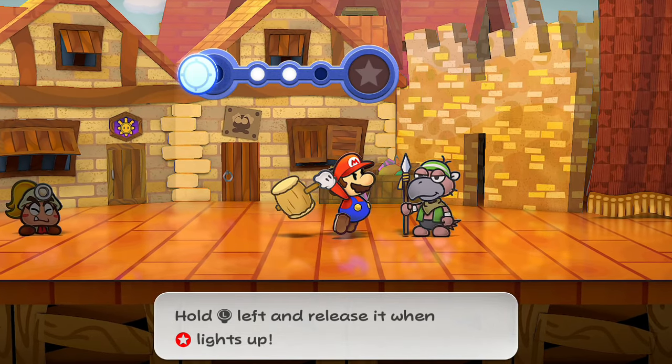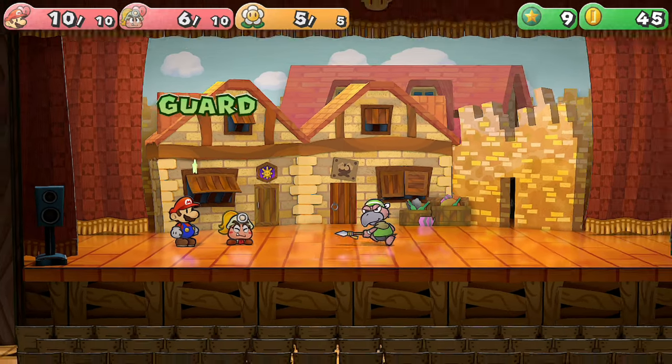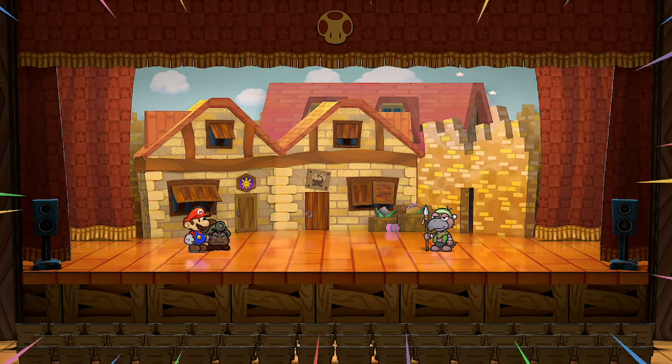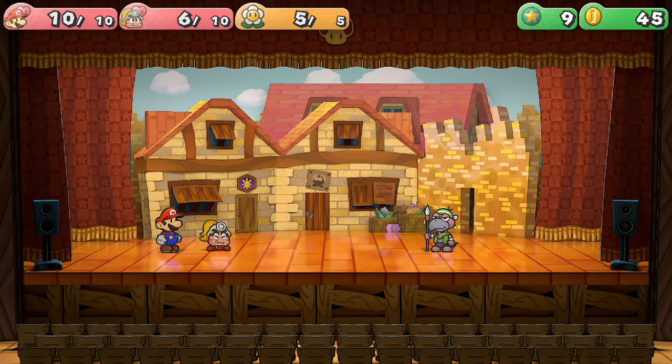Keep putting Goombella in defensive mode and keep doing a regular guard, which means Gus should only hurt her about one each turn. Meanwhile, attack with Mario's hammer, which should do two each turn, meaning you only need about 10 turns before you defeat Gus.